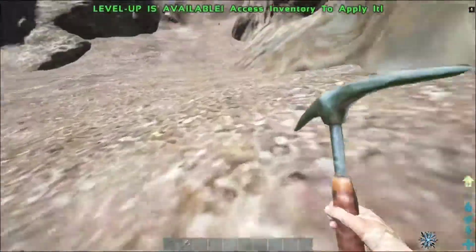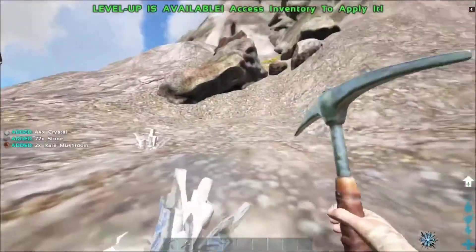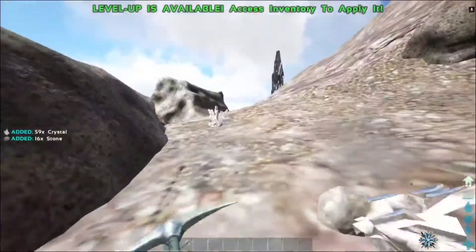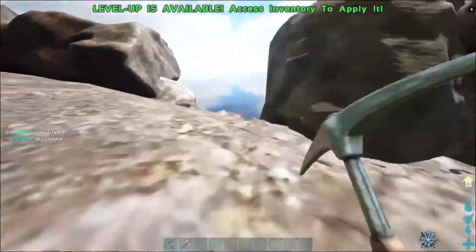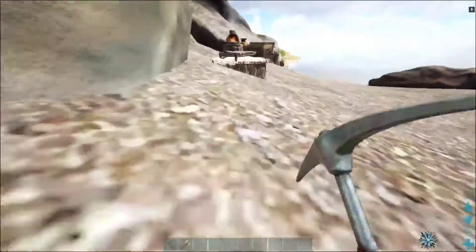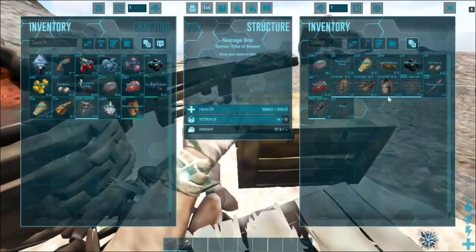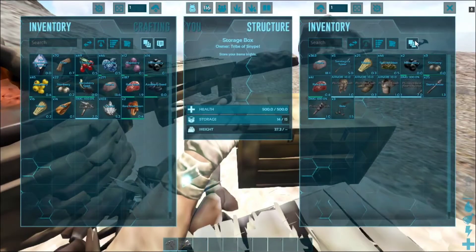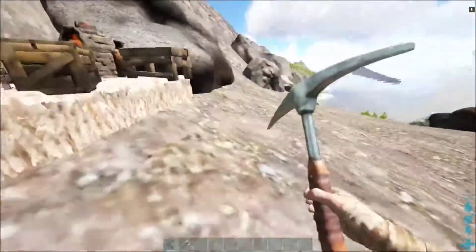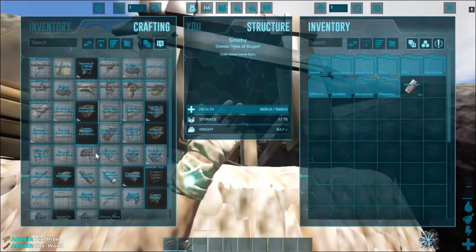I'm gonna go up there and get some metal and some more crystal. I think I got it — 44 crystal. I'm gonna get some more but I'll leave that one because I'm getting really close to that alpha and I do not want to do that. The only special modded creatures I've seen from Extinction Core right now are the drakes and the alpha creatures. I'm trying to see if I can find some new creatures.